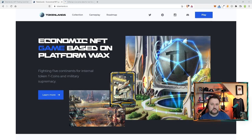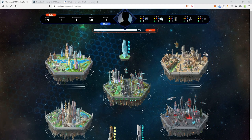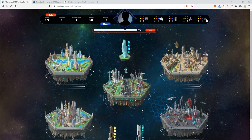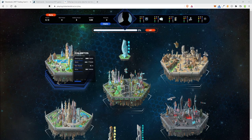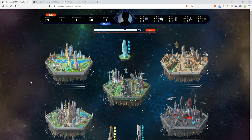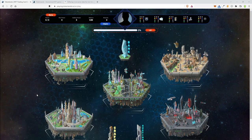Sometimes you just have to go with your gut, and this is one I think is going to rise. I'm actually going to purchase some more cards very shortly. Let's go ahead and jump into the game and show you what it's all about. It is a WAX game so just log in — here you have a bunch of stuff across the top we can go over, and then you have five different continents.